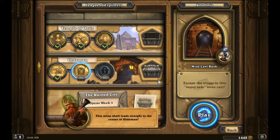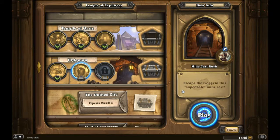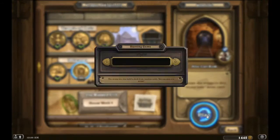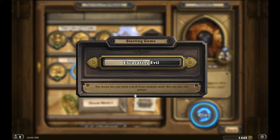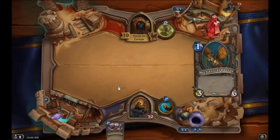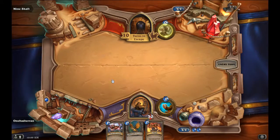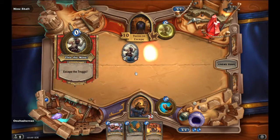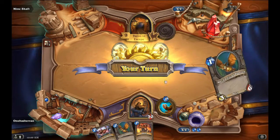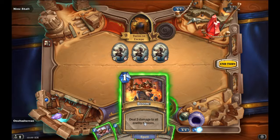This mine shop leads straight to the center of Uldaman — sounds like a party! Escape the trucks in the super safe mine cart, flee the mine, escape the trucks. Oh boy, wait — my deck. Oh boy, I have Mechanical Parents.